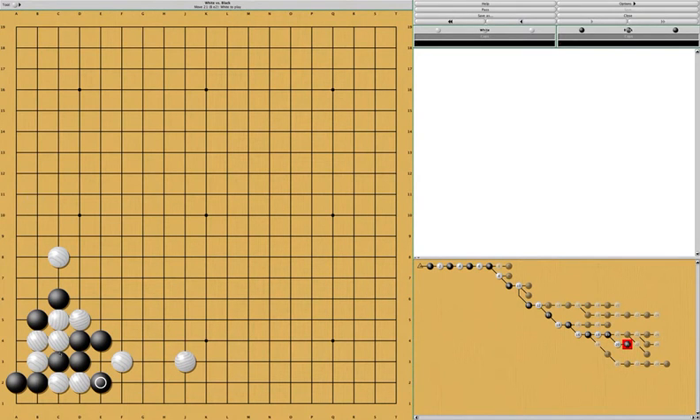Even though white gets this part, you have to remember that black got to tenuki many times, which means this result is actually good for black, because black not only lives but also got to play some really good moves at other places.